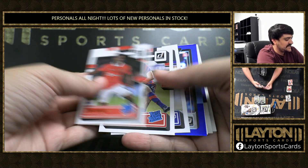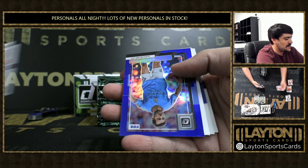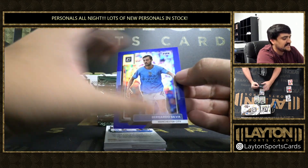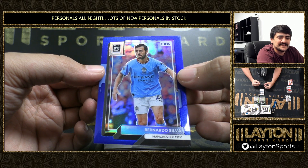There's our rated rookies. We've got Malasia, Macario, and Varan. And we've got a Bernardo Silva on the optic blue — that one is numbered to 99. Nice Silva for the league champions again.